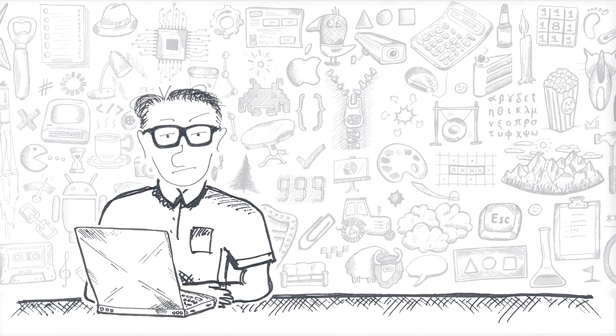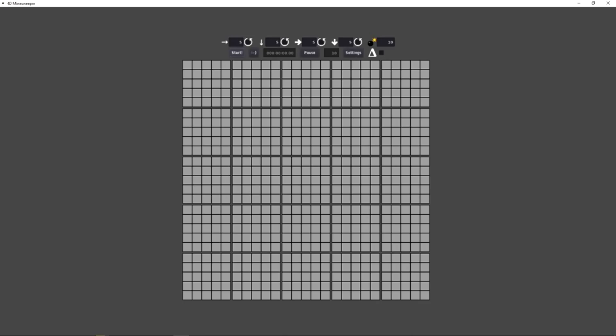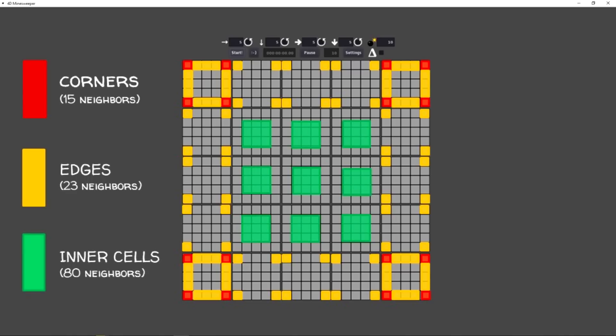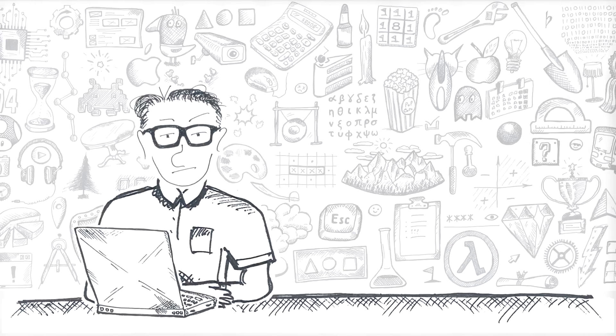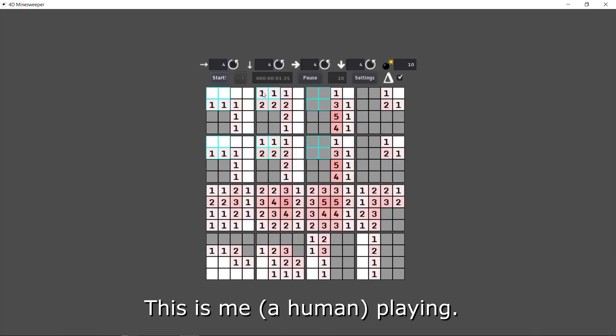A couple more things about this way of presenting a 4D cube. Do you know where corners are in a tesseract like this? Here they are — all 16 of them. And those are the edges. And these are internal cells, each one surrounded by 80 neighbors. Fascinating, isn't it? The rest of the Minesweeper rules are the same. Mines and numbers can in theory go as high as 80, but in practice rarely venture into double digits.